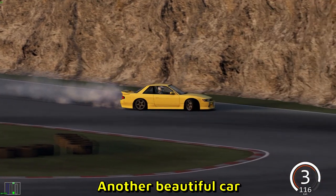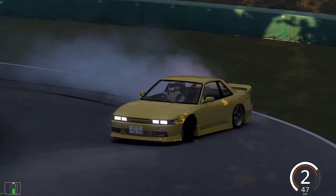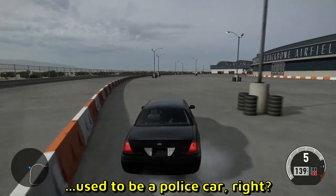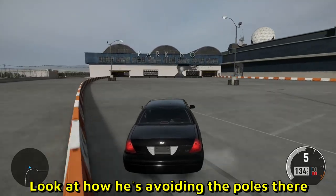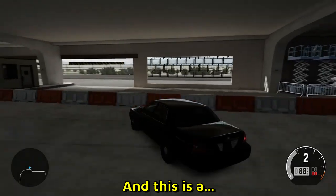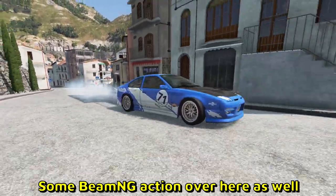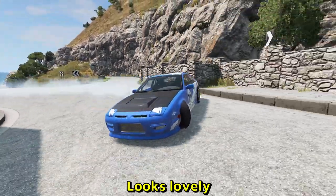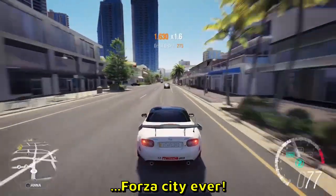Another beautiful car — Sylvia S13. We have seen at least three Sylvia S13s today. A 360 entry here, I like it, it's a clean car. Oh, this car used to be a police car, right? In the US they use this as police cars. Look at how he's avoiding the pole there, very close to the barrier. And this is a reverse 360 entry — clean. Some BeamNG action over here as well.